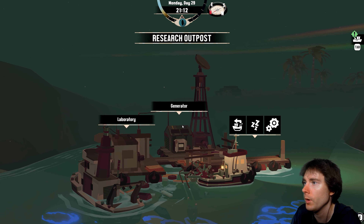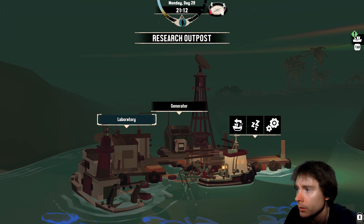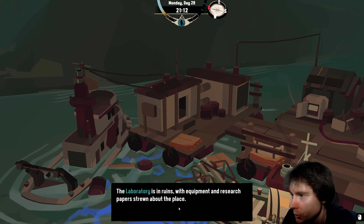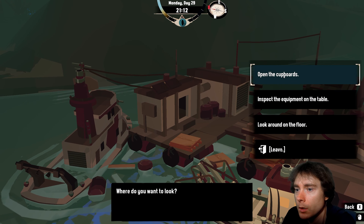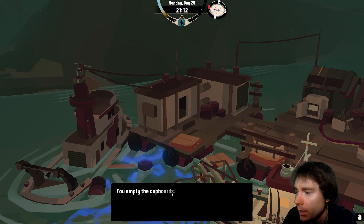The laboratory is in ruins with equipment and research papers strewn about. Where do I want to look? Check the cupboards — you find a research part, hell yeah! You emptied the cupboards. I don't have much inventory space, let's leave. Why can't I put this in my cargo? There's a generator — an old generator sputters and starts. That's it — okay. Let's rest, it's late.